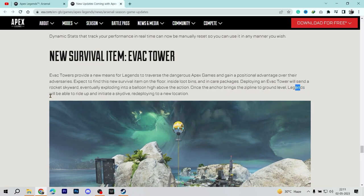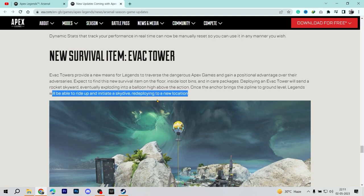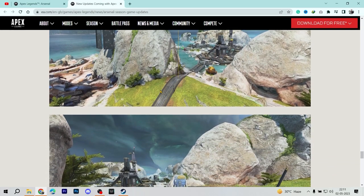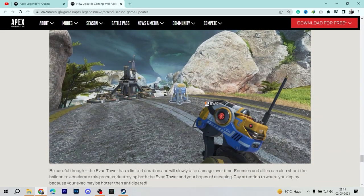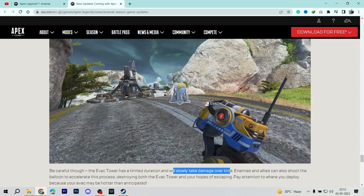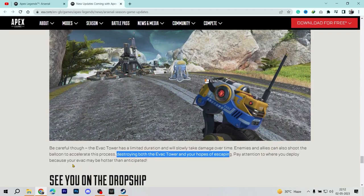Once the anchor brings the zipline to ground level, legends can ride up and initiate a skydive, redeploying to a new location. We've seen respawn balloons across the map before, but those were static and fixed — this time they've made it portable. However, the evac tower has limited duration and will slowly take damage over time, meaning enemies and allies can shoot the balloons to accelerate their destruction — destroying both the evac tower and your hopes of escaping. Pay attention to where you deploy because your evac may be hotter than anticipated.